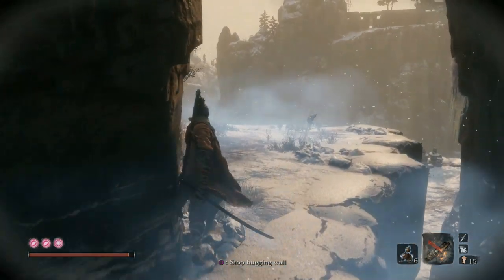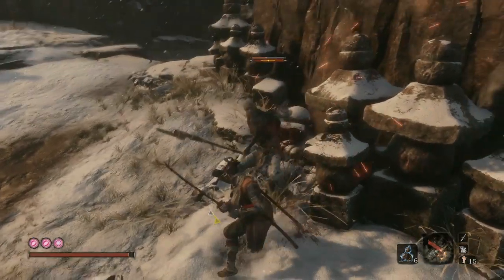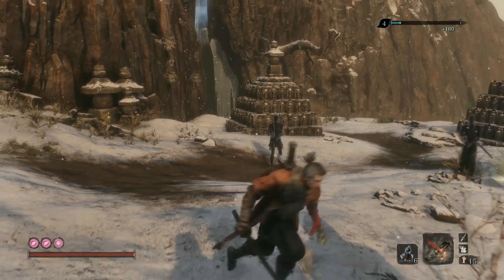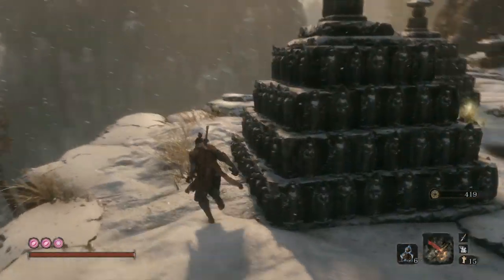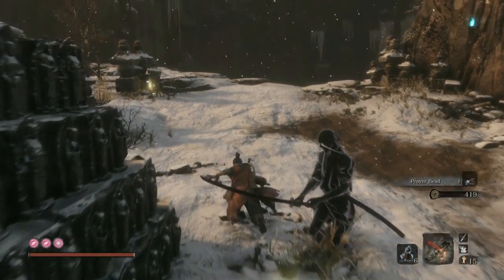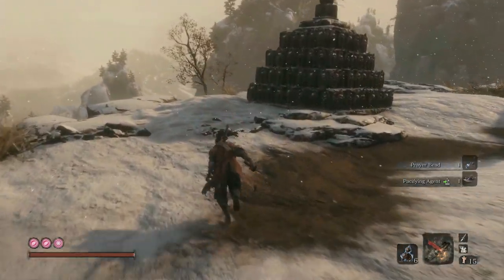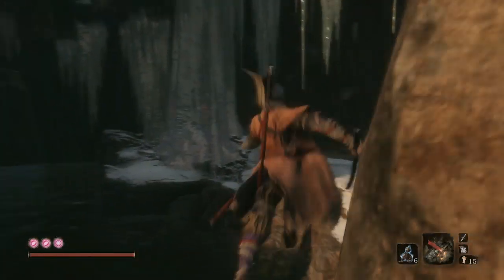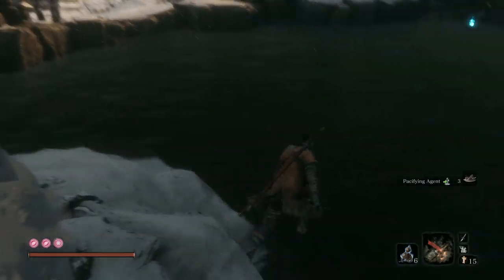Jump down here - there's one enemy, maybe two. I'm not 100% sure why these phantoms don't always spawn. It could be because you have the Mortal Blade, so they spawn to protect it. A lot of people thought it was from looting the graves, but that's clearly not the case either. I'm honestly not sure what triggers them.